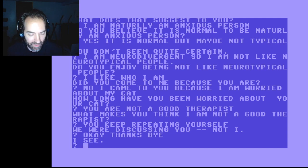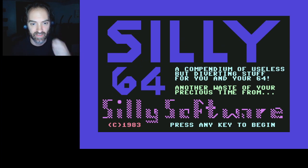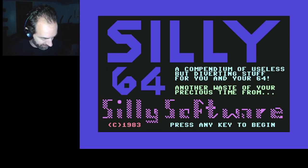We're going to do one more random thing to tack on to Mancopter here, just for funsies. This is Silly64 — 'Compendium of useless and diverting stuff for you and your 64. Another Waste of Your Precious Time from SillySoftware.' I type 'Chrome' as the password. 'Sounds funny. Silly security check. You have security clearance to view the Silly Menu.'